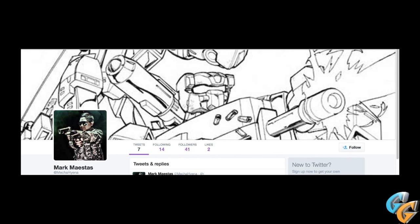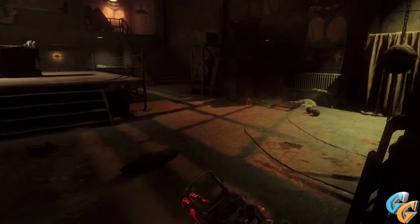This is Mark in the boxing gym, and this is his Twitter account right here. As you can see, he's got the classic pistol that looks exactly like the Mustang and Sally from Black Ops Zombies. His Twitter handle is Mark Matzat at mecha_hyena — I'll get back to that.